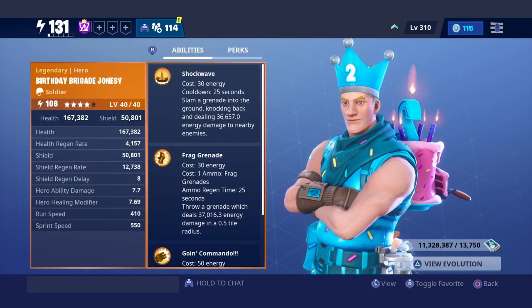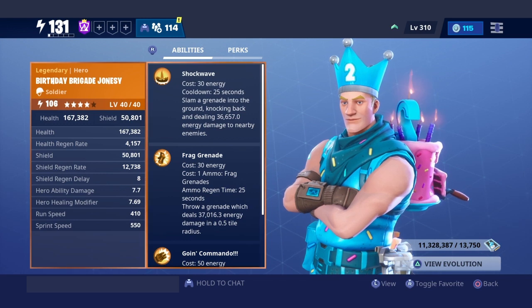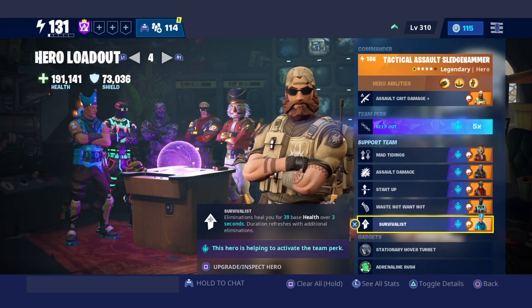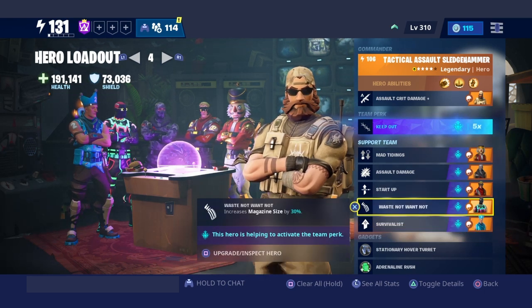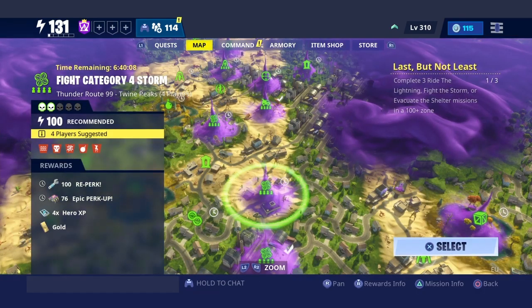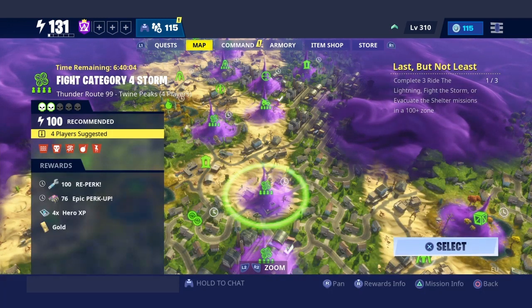We got Birthday Brigade Jonesy from the Year 2 Llama event. When you destroy the floating husk, the survivalist perk — eliminations heal you for 39 base health over three seconds — that's super OP. As a team perk we have Keep Out. Now we're hopping into a Category 4 player mission.